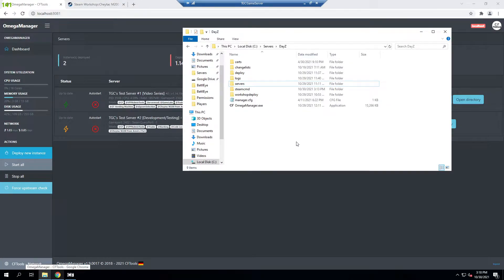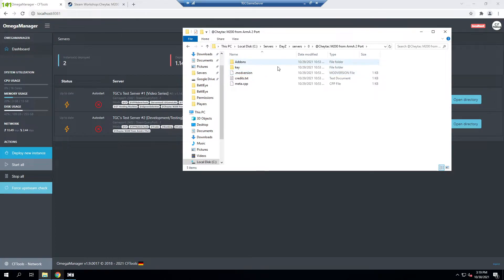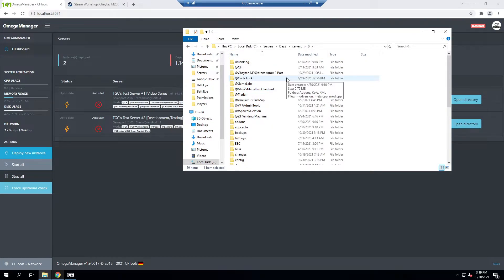If we open up our file browser and go into DayZ, server zero is our test server, and as you can see the folder has been moved over. If you're doing this manually without Omega Manager, you'd download this from the Workshop, copy it into your server like any other mod, then go into the keys folder, copy the .bikey, and make sure it's in your keys folder so people can join. Omega Manager handles that for us.